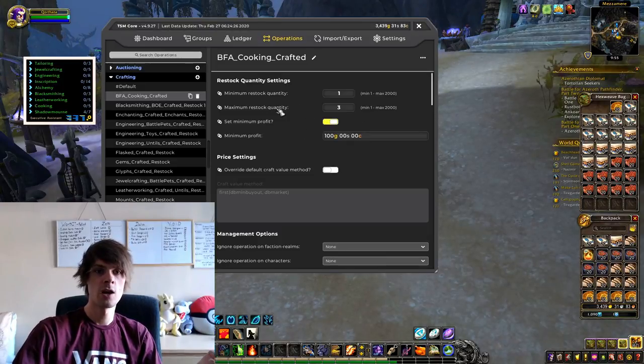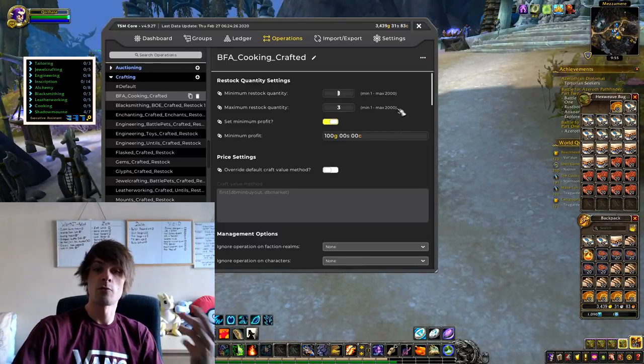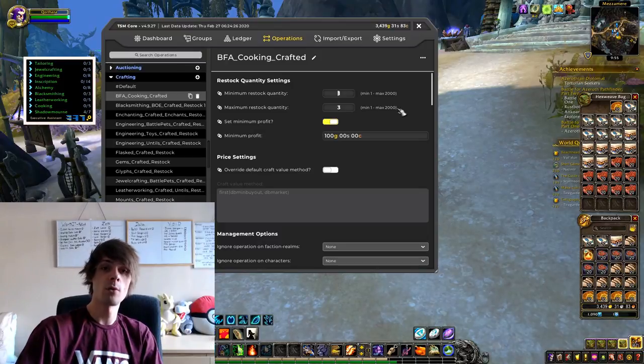That's a basic overview of how you set up the groups. Now we're heading over to operations to create the crafting method. Go into your operations, scroll down to crafting. The basic essence of this is pressing the plus sign to create a new operation. We're going to call this one 'BFA cooking crafted,' then press enter to save the name.